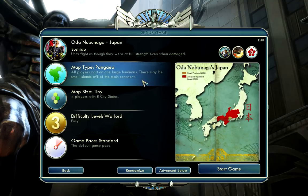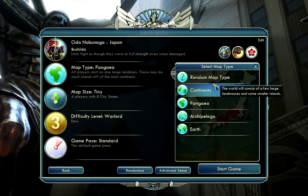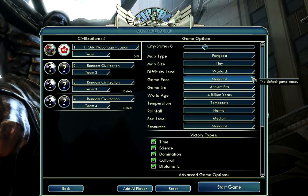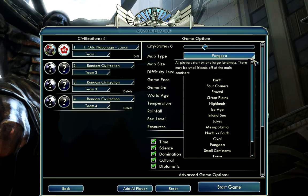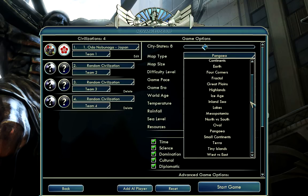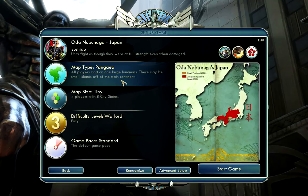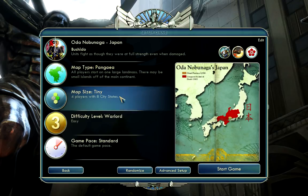Pangea is a single continent, so it's very easy — everyone's on the same piece of rock, you're going to meet everyone very early. There are other map types, and even more if you go into advanced setup. But if you're a beginner, I suggest you stick to Pangea or to Continents. Archipelago's not really that interesting. I'm going to go with a tiny map to keep the number of competitors down.